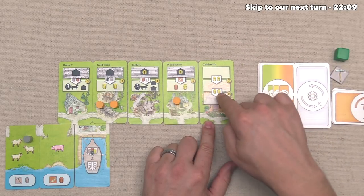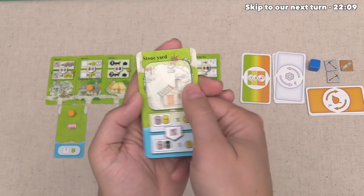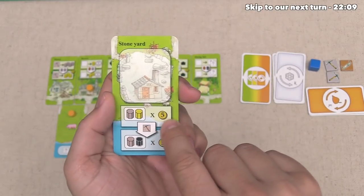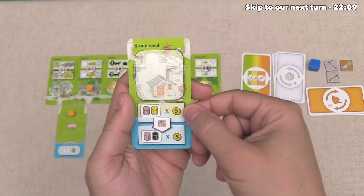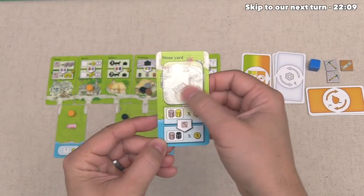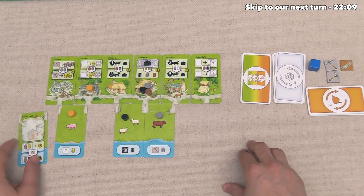They make gold at the woodcutter but figure they'll use the wood to move over and make this goldsmith worth even more points. Lastly, the blue player revealed a stone yard. This is much like the barn we just took — it scores points at the end of the game for certain conditions. For every pair of stone and gold they have, they get five points, and if they upgrade it by getting rid of a pickaxe, they get five points for every stone and every iron on the stone yard. They've decided to put this one right over here.